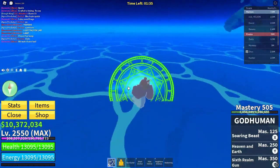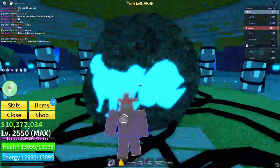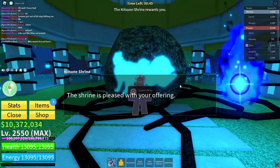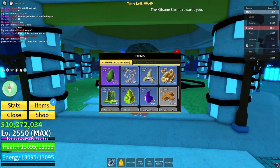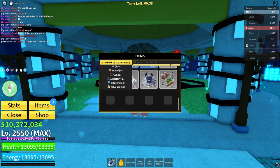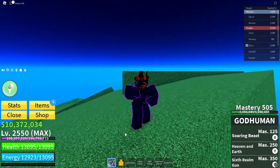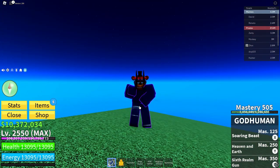I recommend getting around 15 — any more doesn't really help your chances of getting something good. Get 15 and just talk to the shrine, submit it. I got nothing, probably because of bad luck. I hope you liked this guide. If it helps, make sure to like and subscribe. Peace.